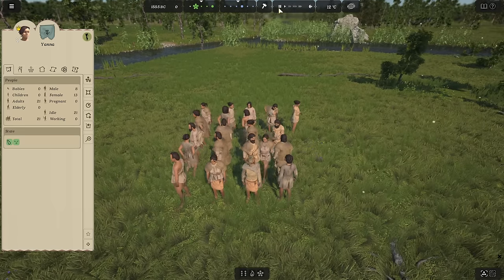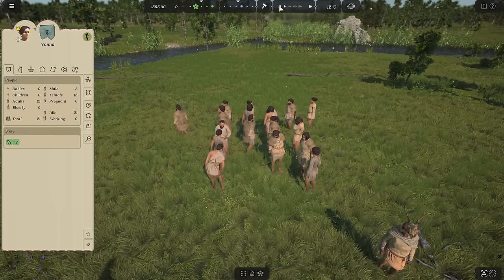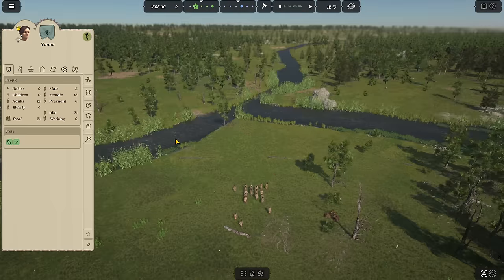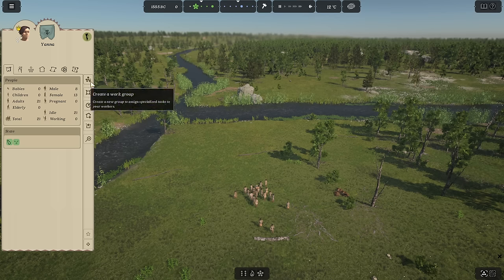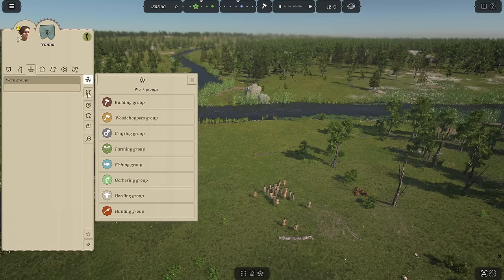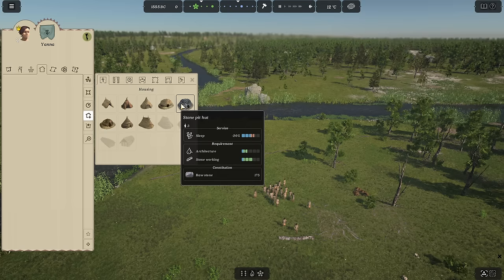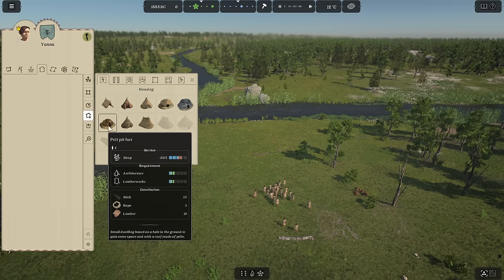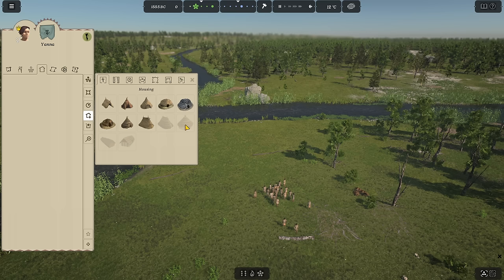Look at the beautiful leaves and pollen blowing through the air — very nice. The most important thing is to assign everybody into efficient work groups and get everybody doing what they can so the tribe can survive and thrive. Let's look at the new things here. We have a straw pit hut, a stone pit hut, and a pelt pit hut, plus reed huts. There are also some newer homes like a medium house and a long house.